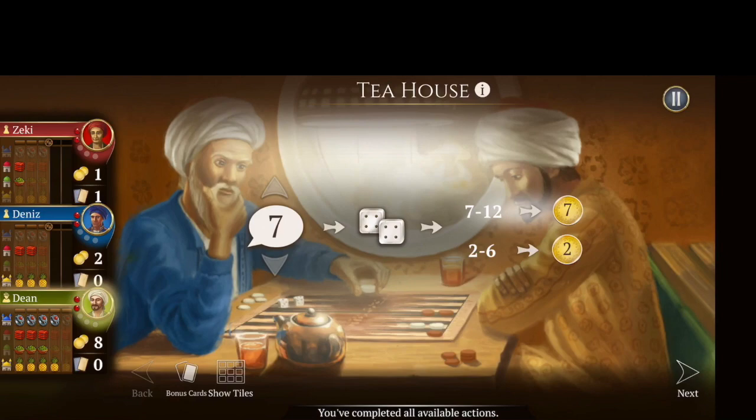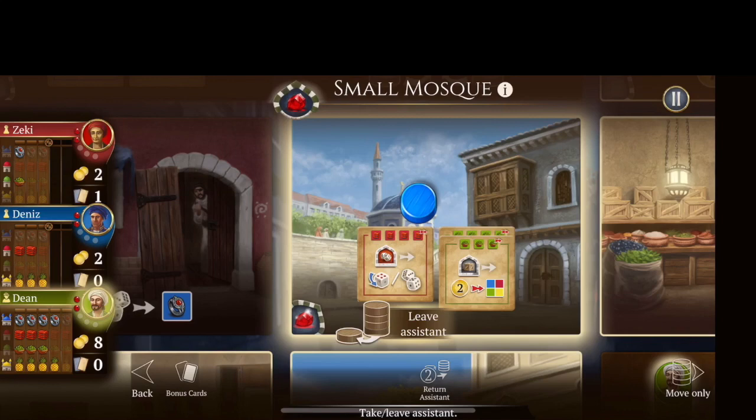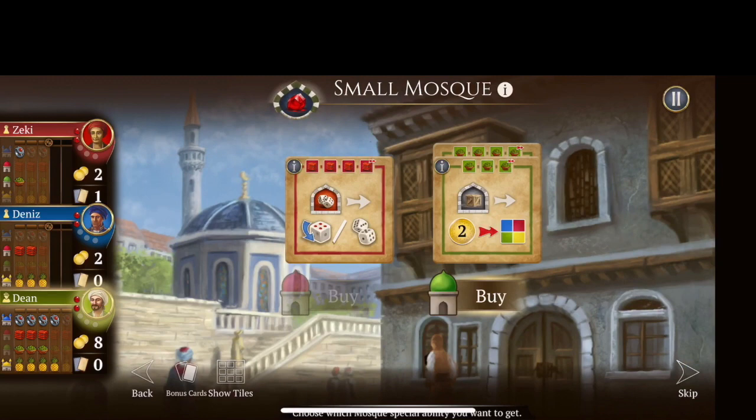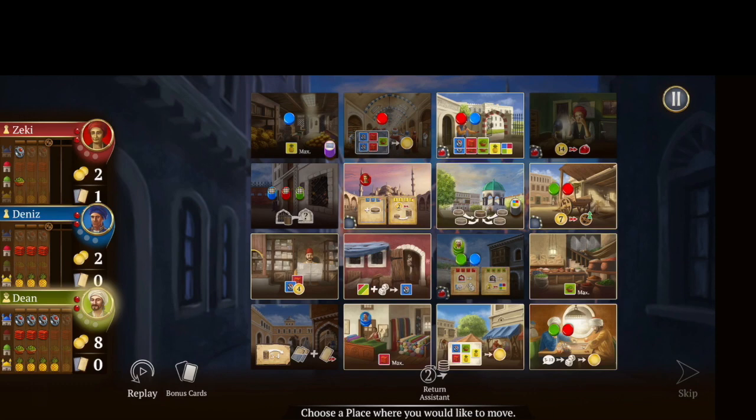Click next to confirm. I can move up to the small mosque and try to get one of those tiles. Unfortunately I don't have enough fabric, but I do have enough spices. I only have to spend one but I have to have three. I'll buy the small mosque tile for the spices. Now if I get the fabric one, I'll be able to get the gem there. All three players have two gems right now, so we really have to pick up the pace to win.